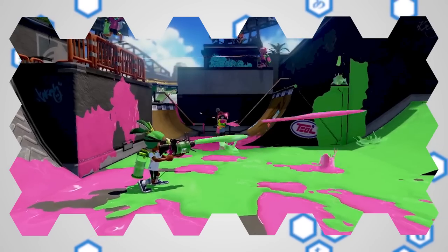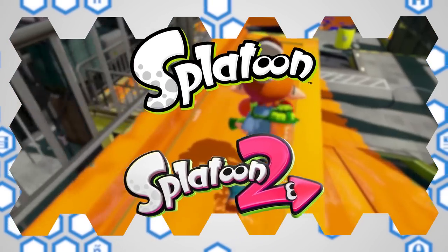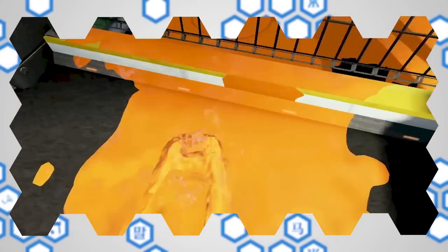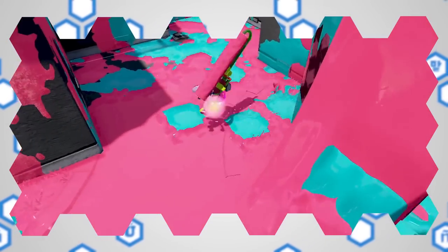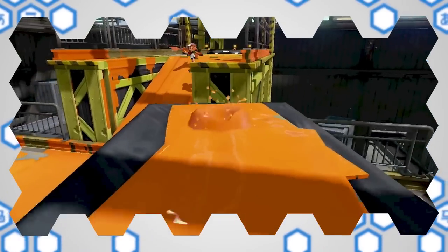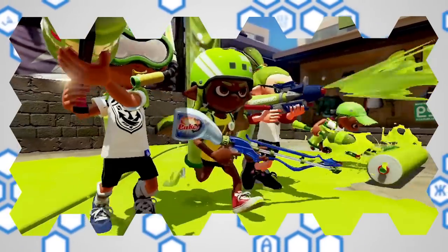Today we will be discussing the design and development process behind the fonts used in Nintendo's Splatoon series. In game development studios, the responsibility of font selection usually falls on the user interface and experience team, with input from graphic designers. In most cases, this simply involves acquiring the appropriate commercial license to use a font in a video game from a font foundry, as font production can be a time-consuming and costly endeavour.